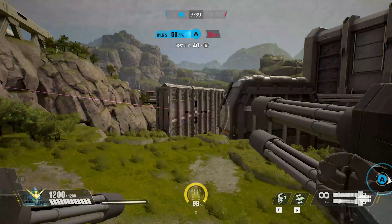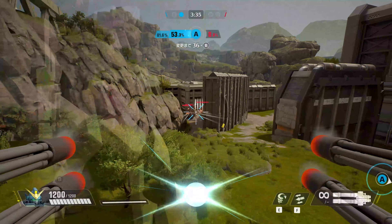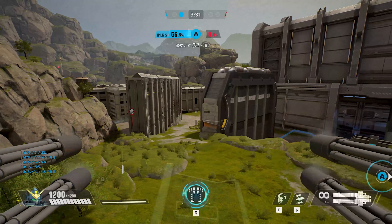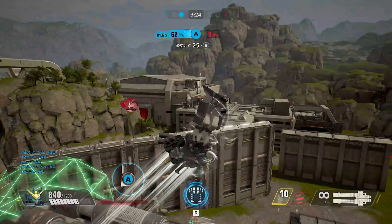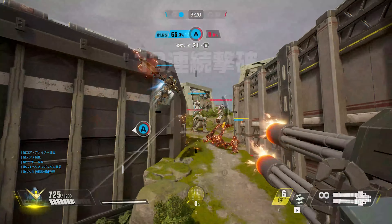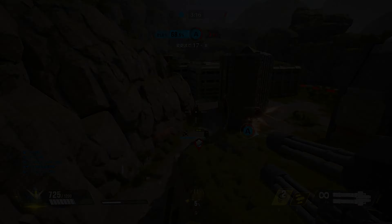Heavy Arms is a mid-range unit that specializes in applying heavy pressure onto enemies and shredding through shields. In this simulation, Heavy Arms shreds through Sazabi's armor shield using his dual-wielding double Gatling guns. Heavy Arms then repositions himself using Moonsault to get behind the opposing team as they gather within the choke, then unleashes Hatch Full Open Barrage to annihilate the enemy team.